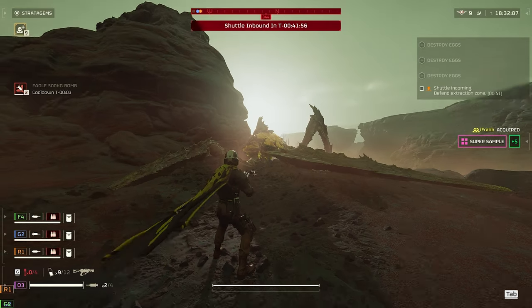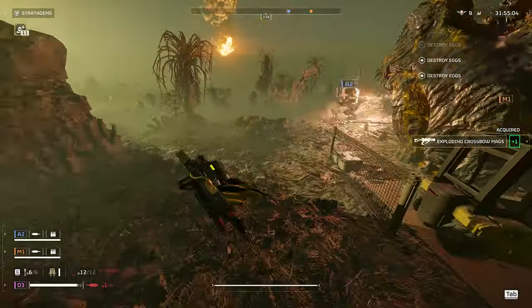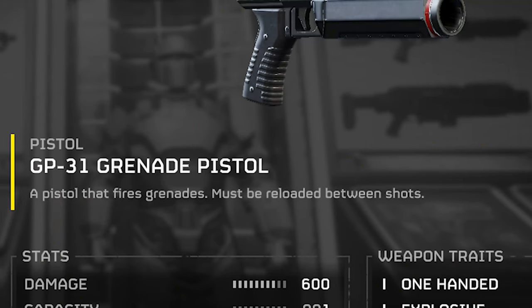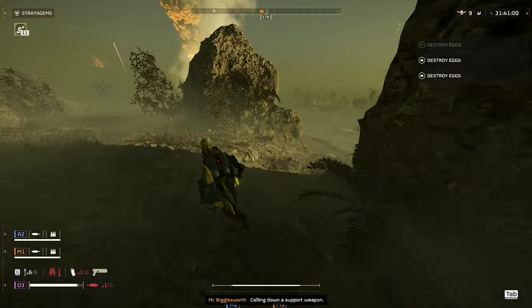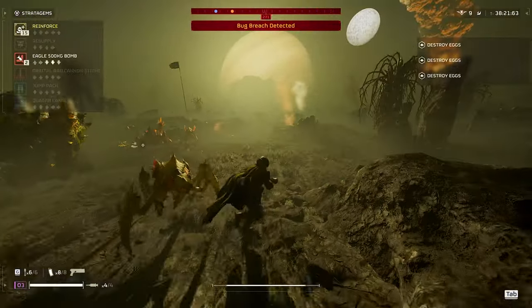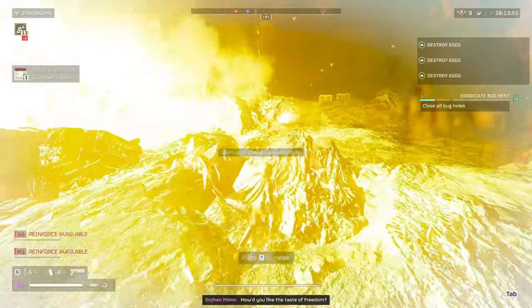Let's start with the secondary: the GP-31 grenade pistol. Honestly, not much to say here. The game literally doesn't even have much to say about it beyond two of the most bare-bone descriptive sentences — it is a pistol that fires grenades and must be reloaded between shots. The easiest way to conceptualize it is just a very miniaturized version of the grenade launcher support stratagem. It does what you expect it to — it can clear bug holes, blow up bot fabricators, and help demolish some structures.